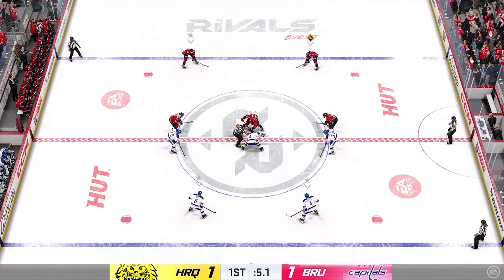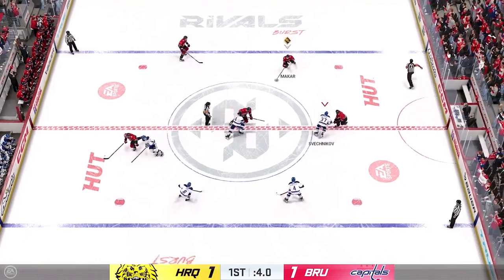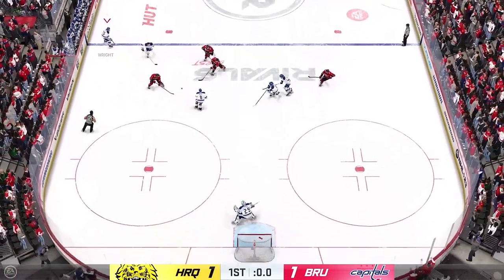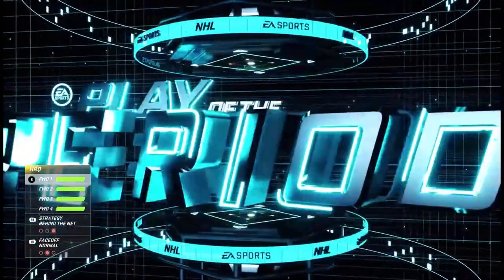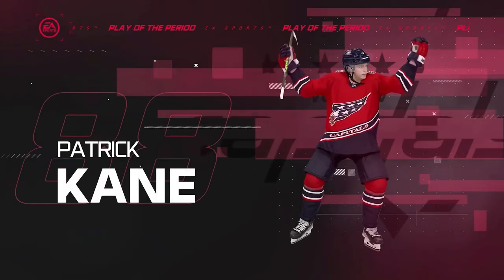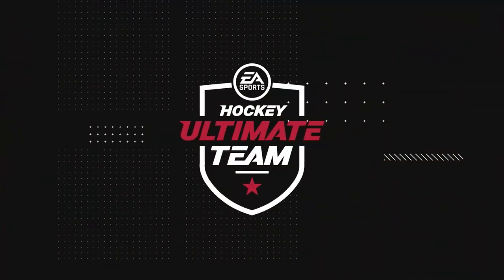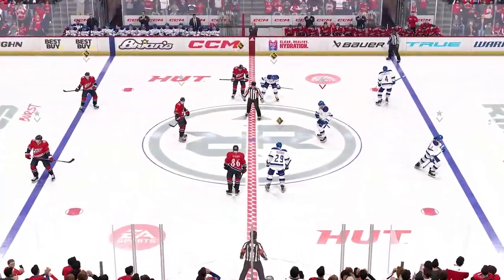So that's it for the first period — 1-1. You're going to give up goals, guys. This game is not easy this year. I feel like goals are a lot easier to give up and surrender quickly. It just feels like that. Let's see if we can do better in the second period. That's the goal here — to show you guys what I've got and help you out with your own game.